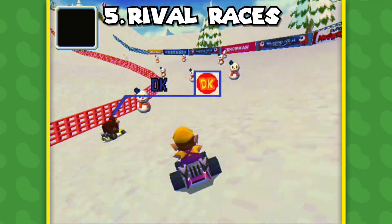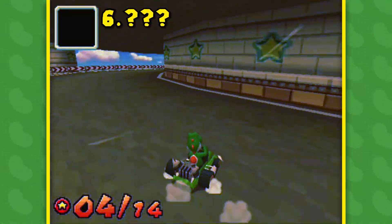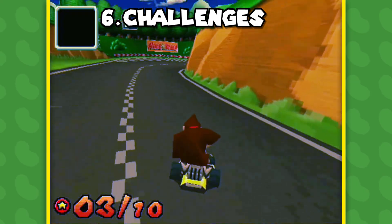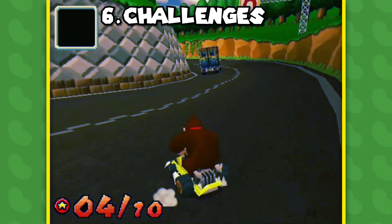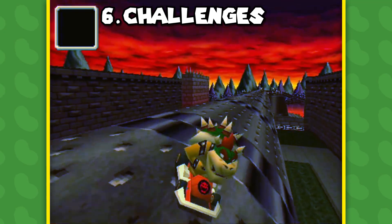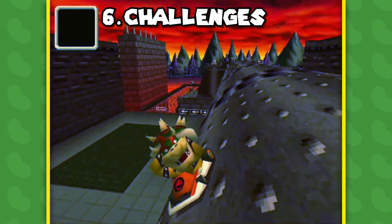The fifth category is a bit more tame, and generally you just have to win a race against a character on their home course. As for the last set, these are what I like to unofficially call the challenge missions. Here, the game will test you on the skills you've picked up by getting you to perform tasks like pulling off a certain number of mini turbos in one lap, or driving through a certain section of a course in reverse. My personal favourite was driving across the rotating beam in Bowser's Castle backwards — that one was always a lot of fun.